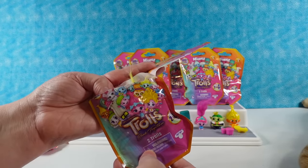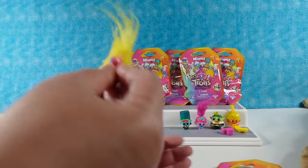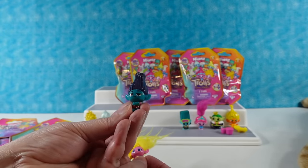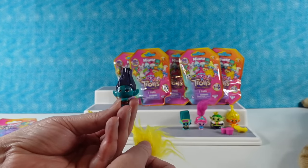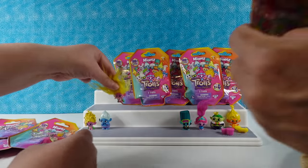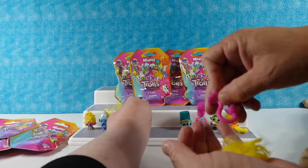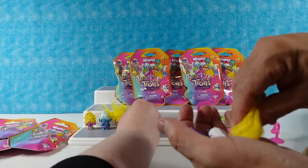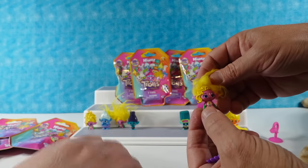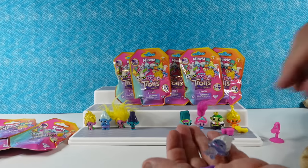I have somebody with real hair - I can see it sticking out, yellow hair. It's stuck to my package. So this is going to be Viva with the real hair. And this is Branch - his hair to me looks like a little lampshade. Accessories are a hair pick and a leaf. I have another duplicate of Viva with real hair - I also have a lamp accessory. She reminds me of a Care Bear with her little tummy patch.